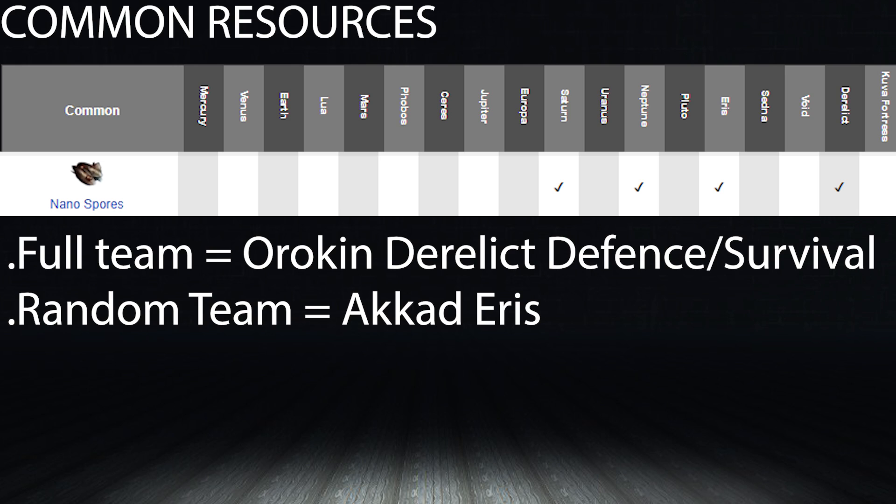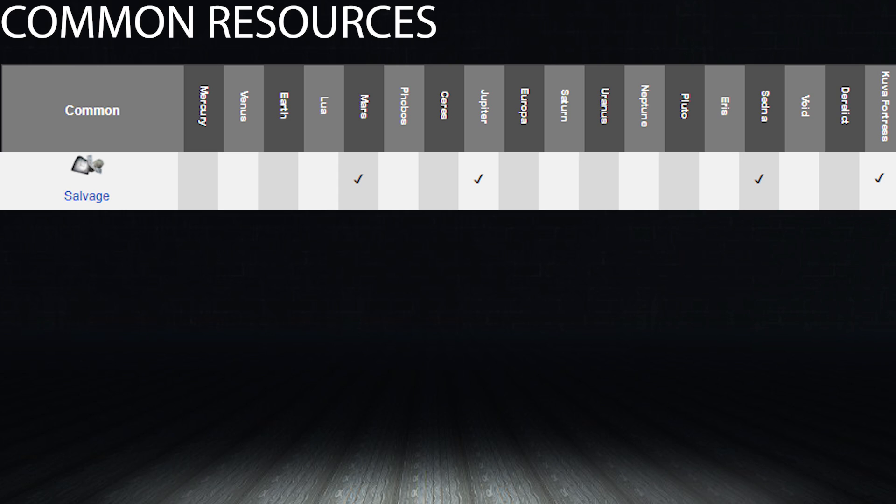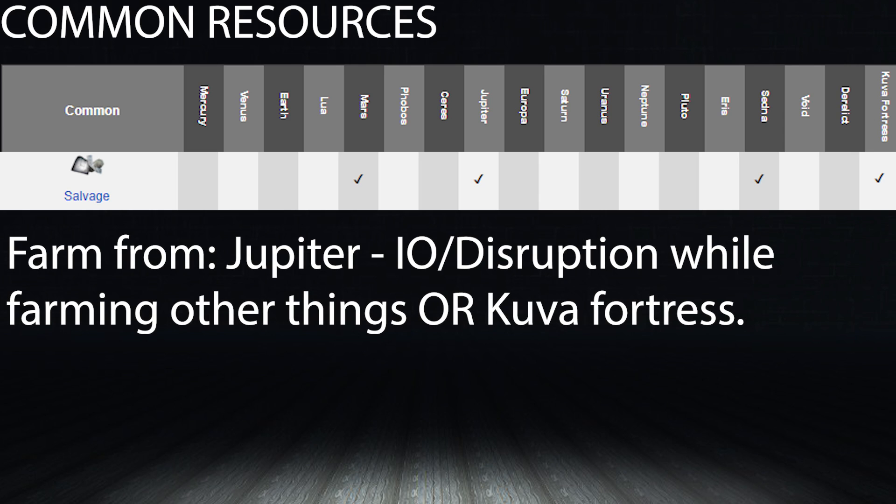Salvage comes from Mars, Jupiter, Sedna, and the Kuva Fortress. To farm this most effectively, I'd suggest Jupiter as it's a hotspot for many main resources, or farm it vicariously on the Kuva Fortress while farming for Kuva. Salvage is one of those things you'll naturally run into a lot of while doing other things.